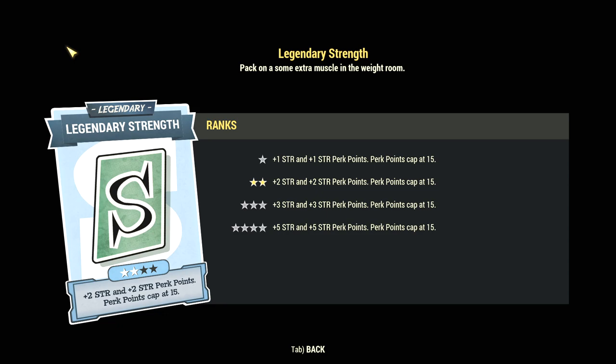The total cap still remains at 15, so if you're planning to get this legendary perk, you'll want to raise your Strength to no more than 10. Then together with the fully upgraded legendary perk for Strength, it should hit the cap of 15.